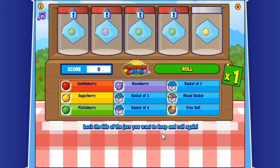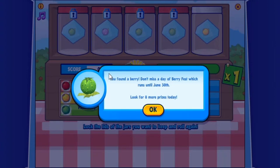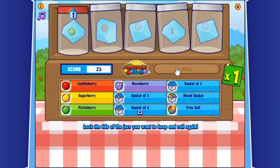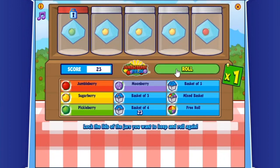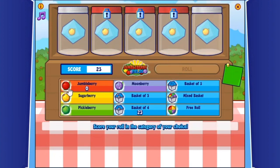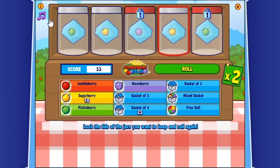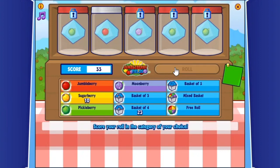I posted a tutorial on how to play Jumbleberry Fields. Look, there's a jumbleberry — I'm going to click on it. Opening the W Shop gets you those floaty clickies, which is really handy. For people who haven't tried Webkinz Next in a while, there's a very similar game on Next. I got five, all scored in the sugar berry category.